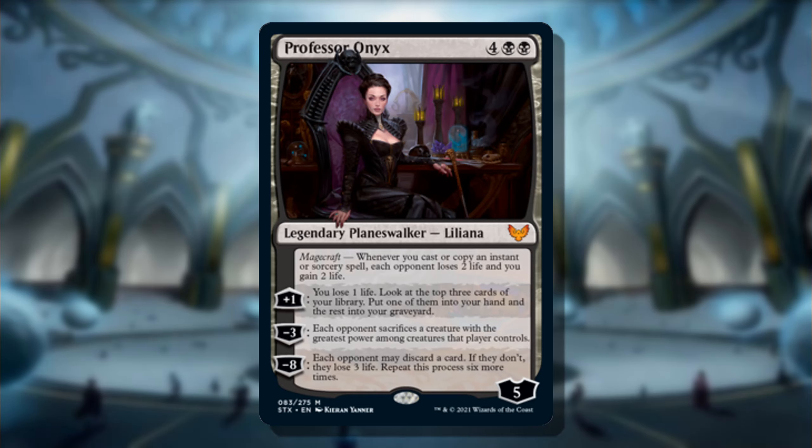Her plus-one: you lose a life, look at the top three cards of your library, put one into your hand and the others into your graveyard. Her minus-three: each opponent sacrifices a creature with the greatest power among creatures that player controls. Her ultimate, minus-eight: each opponent may discard a card; if they don't, they lose three life — and you repeat this process six more times. Pretty powerful, but again it's really that triggered ability adding to a spell-slinger strategy if you happen to play black.